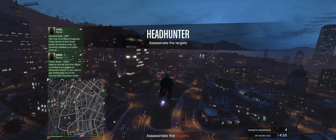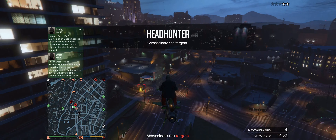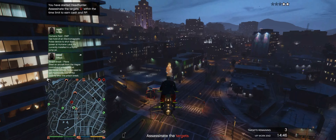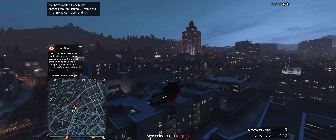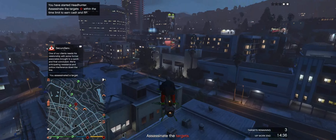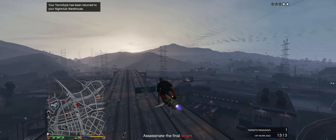After selling the diamonds we want to make our way back into the city to start Headhunter. We want to start Headhunter in the city so all of the targets appear in the city rather than out in the country — places like Palido Bay. It makes the mission so much quicker. We're at the last Headhunter target now and boom — completed, an easy $20,000.